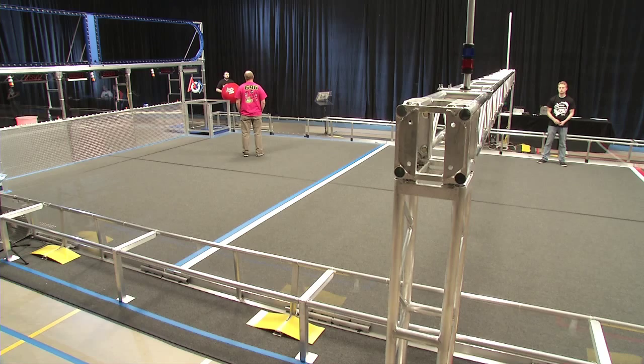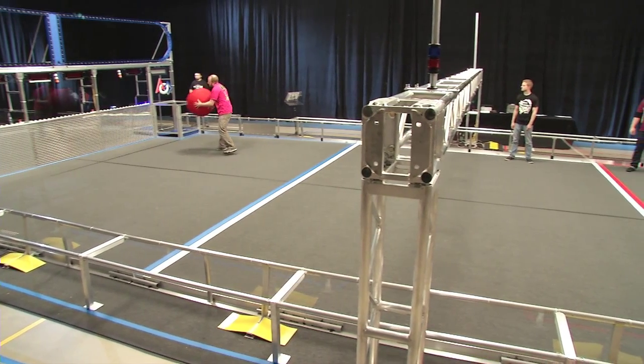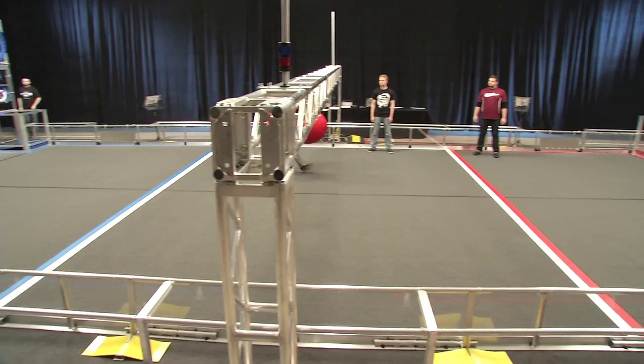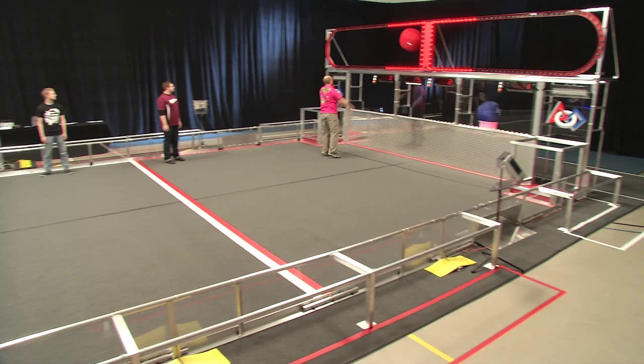Here are a couple of ways an alliance can earn only one assist. In the first example, the inbounder passed the ball to the robot in the blue zone. The robot possessing the ball in the blue zone results in an assist. The robot then drives the length of the field, possessing it in each zone. While the ball was possessed by the alliance in each zone, they only earn one assist and zero extra points, because no other robot contributed to the effort.